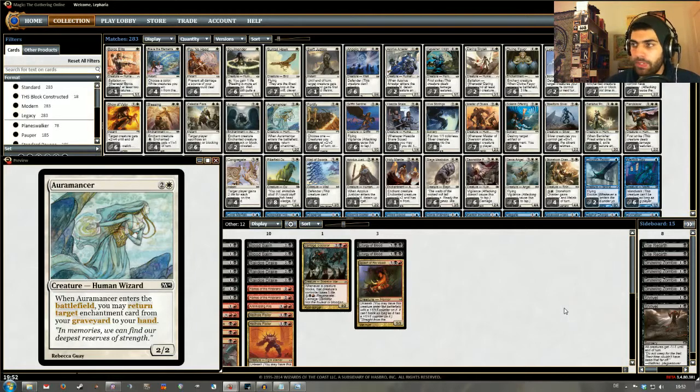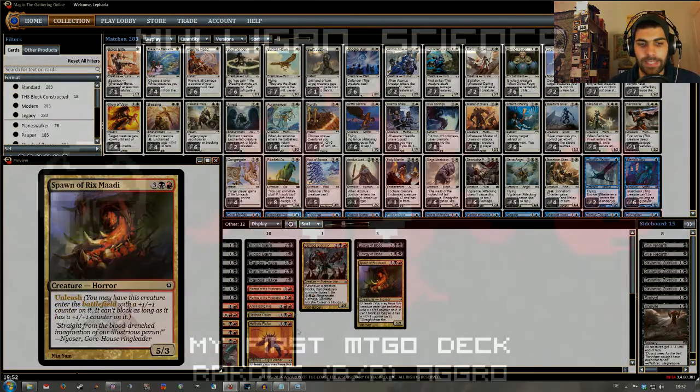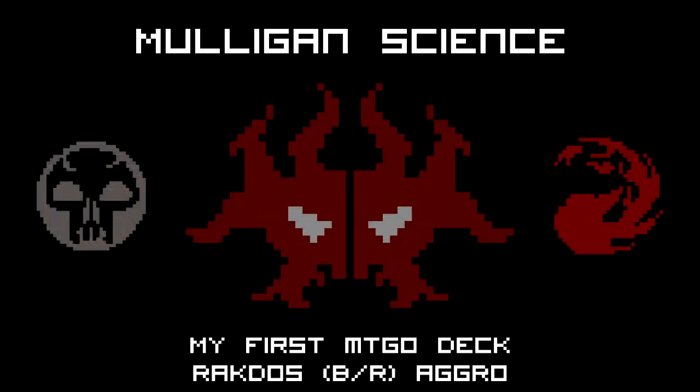So if you see some numbers that are kind of odd in there, that's just because I don't have any more of that card. But I will tell you more about that. So let's take a look at the deck, shall we? I've decided to make a Rakdos Aggro deck because I thought it might be the easiest deck to build for now. It doesn't require a lot of decision making, so I can just build a quick deck and play away with it, and learn the interface of Magic Online.